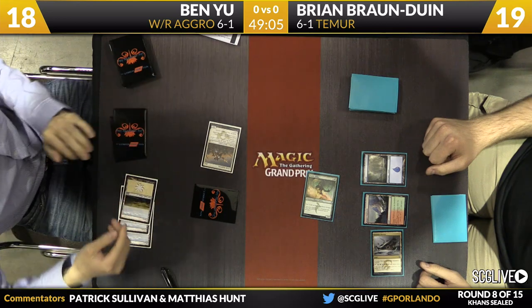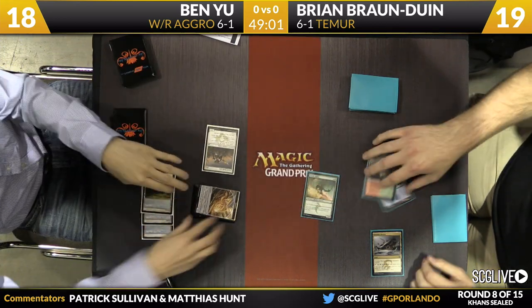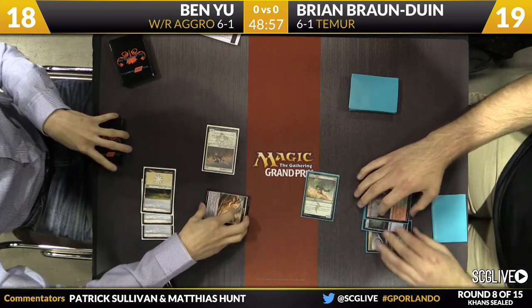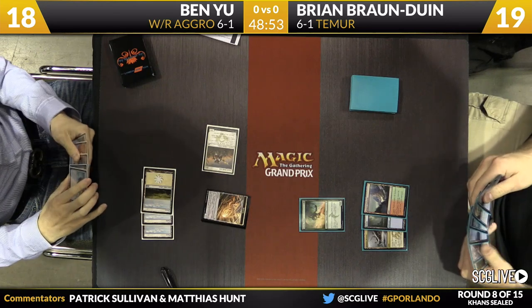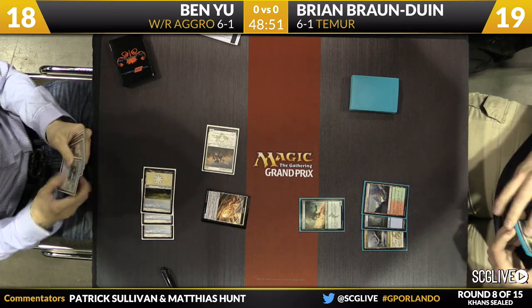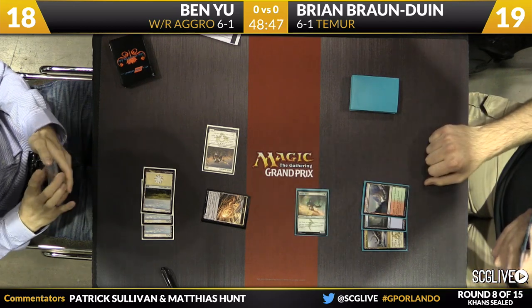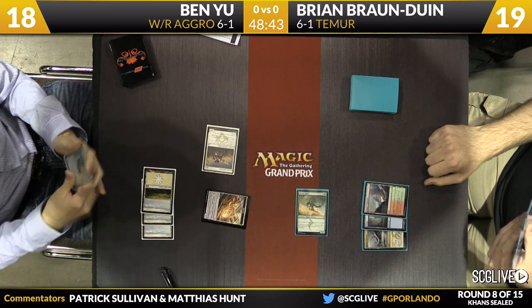He has double blue, double red, double green already. As far as the marquee gold cards in Brian's list, you're looking at a Bear's Companion, an Avalanche Tusker, an Ice Feather Aven, and a Temur Charm. Not a lot of gold cards, but a lot of power there. He does look like a solid three-color deck — not based on any of the other two, but he has enough mana fixing to consistently play these three colors.